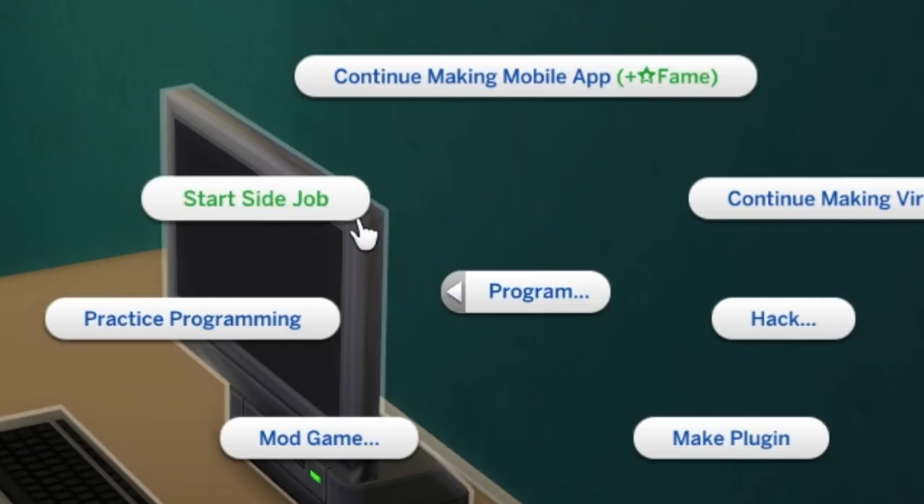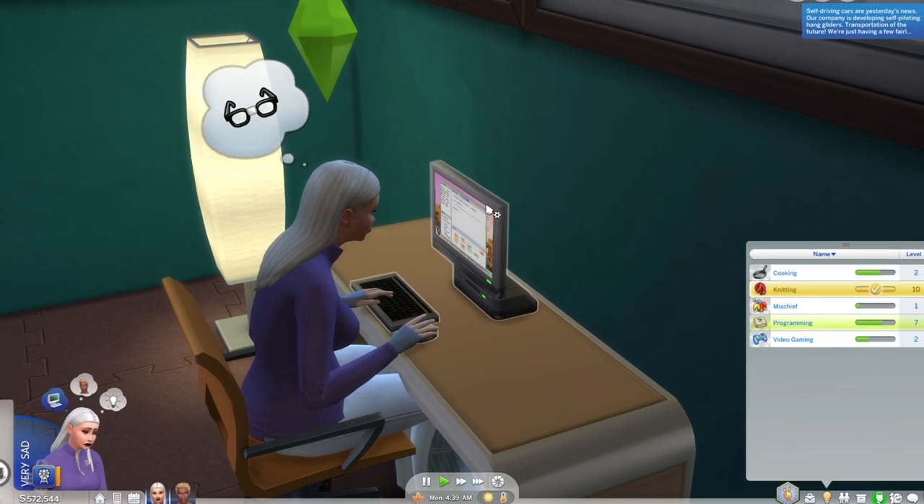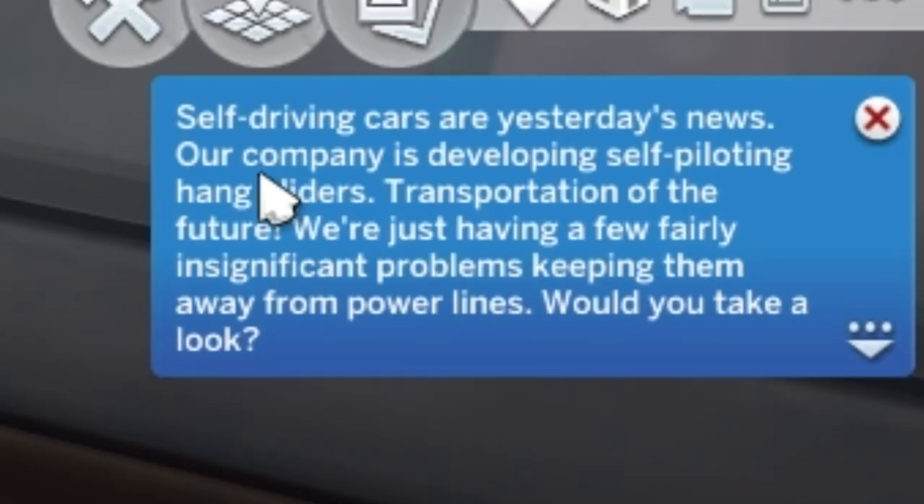You could do some freelance work and perform programming for other Sims. You could do this through an interaction on your computer, which allows you to find a random job. Doing freelance work will take a long time though.